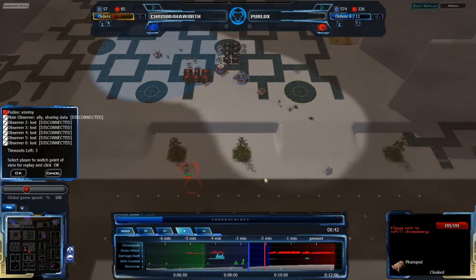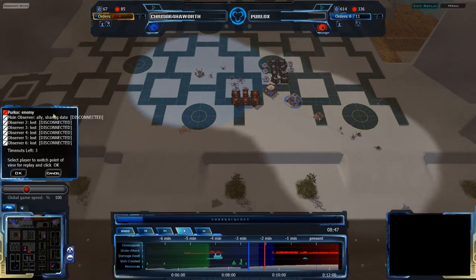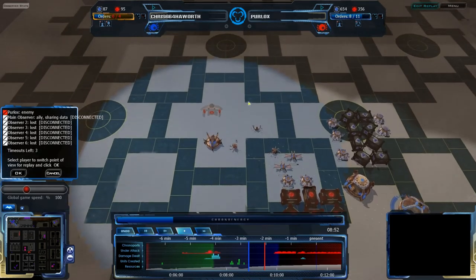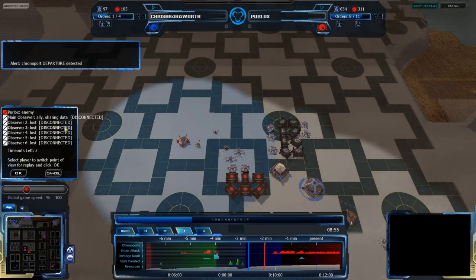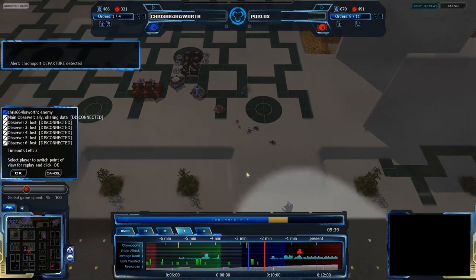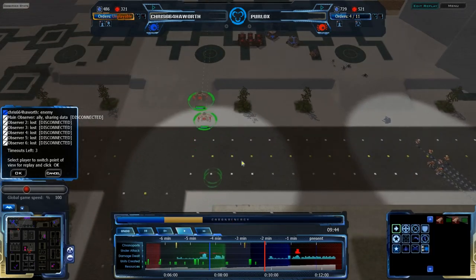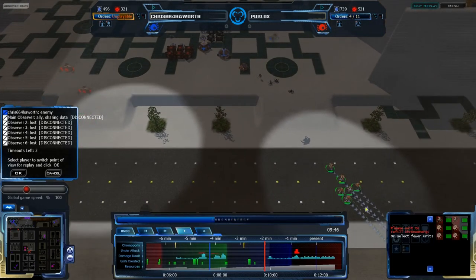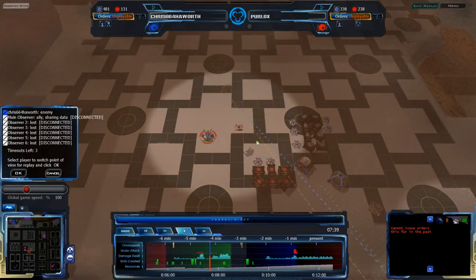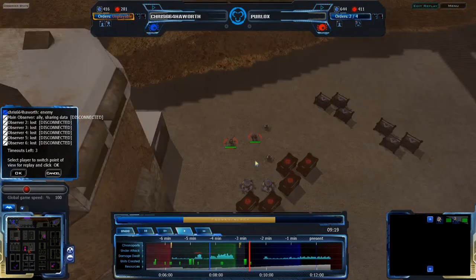The Faro pod is coming in — this is probably the one that chronoported back. It did chronoport back. The green time wave is carrying that damage, and Chris is going to have to deal with it — very hard for him to do so. Two more Faro pods coming in, likely to chronoport back as well. The base class units have been retreated — Perlox managed to retreat them in time. The Faro pod is able to destroy the entire triad — Chris's entire triad has been destroyed. His only construction units left are in the Northeast expansion.